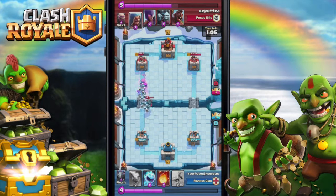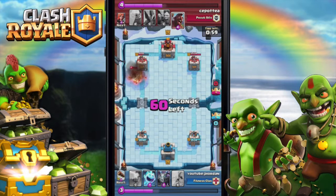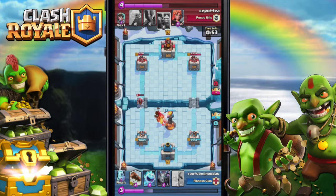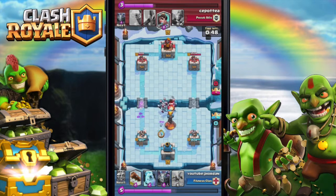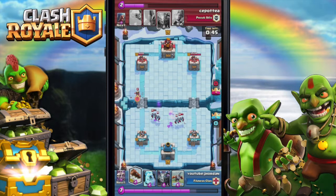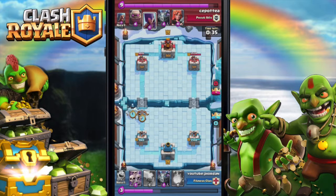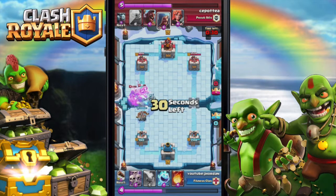I use the Ice Golem to distract the Mega Minion so I can destroy the Golem. I use the Fireball on the Wizard - it's pretty crazy how a Wizard is pretty weak to a Fireball. To counter the Minion Horde I use the Log, and for the Princess the Log again. I get like 100 damage to the tower.